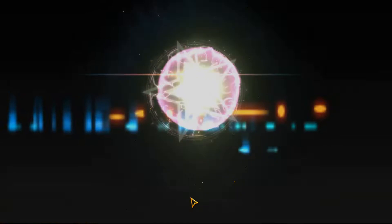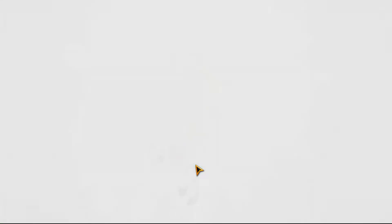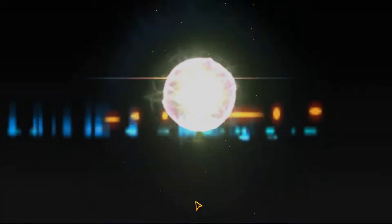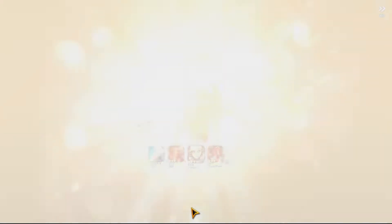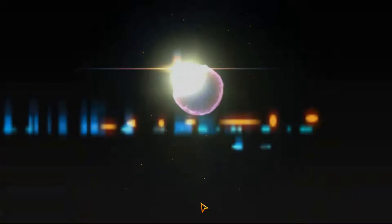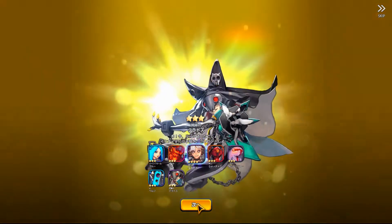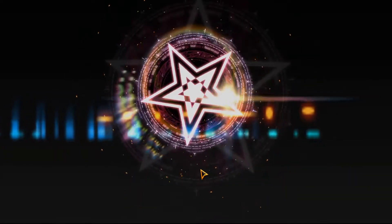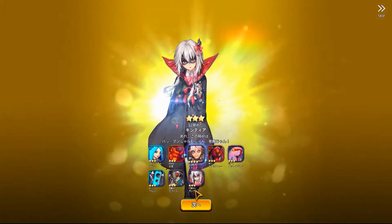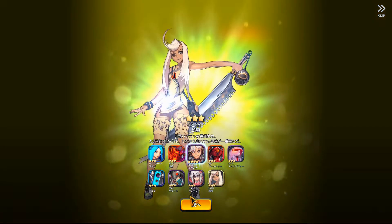Starting off with 3-star blue, fire dragon — let's get a 4-star. 3-star... Kratos. This free 10-summon usually has around 1% chance for a 5-star, so wait for that.